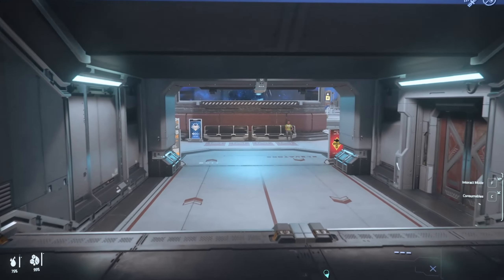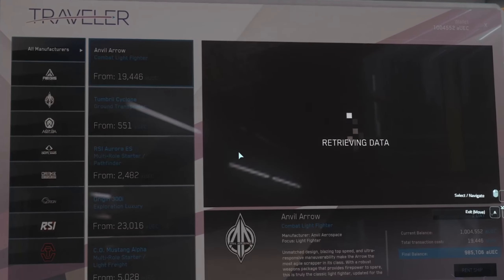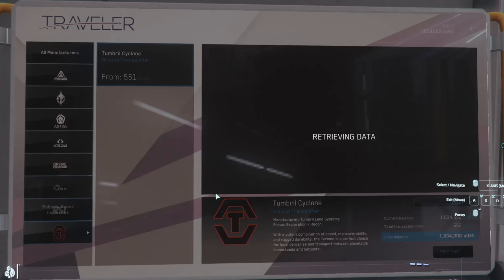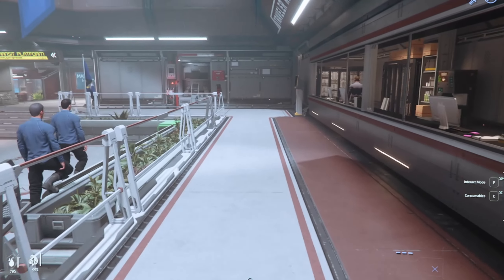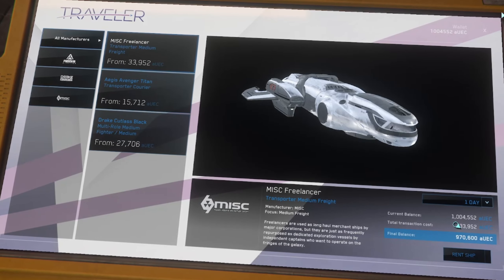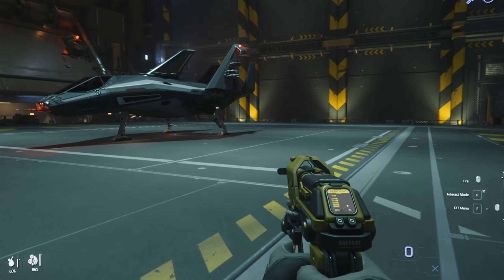We head back to the normal traveller's rentals to see if you can rent it from there. Scrolling through the list — yeah, you can't hire the Vulture. We head over to Baijini Point to check there, in the cargo area, and no, cannot be hired from there either. My next thought was to go to one of the stations and see if you can hire it from the mining centre, but again, no. So I kind of gave up on that idea and thought, let's try the new tractor beam stuff.